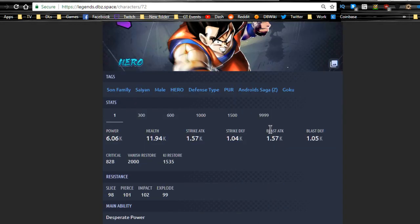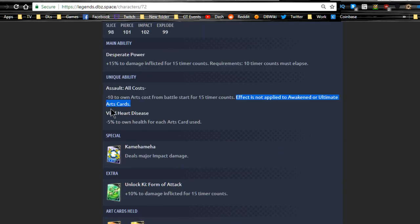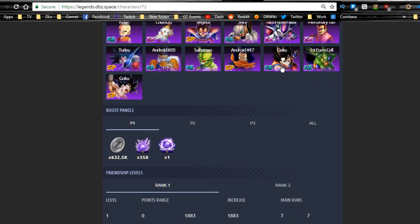Now for the two hero units, I won't go too deep into them. Hero Goku's strike and blast attack at level 1000 are both 20,000 — not great. His unique ability gives plus 15% damage inflicted for 15 timer counts, but also applies Viral Heart Disease which reduces his own arts card — not going to use this character much. His Z ability at level 3 gives plus 20% to purple base blast attack during battle, which is good specifically for missions requiring a rising rush over 2 million or 2.5 million.